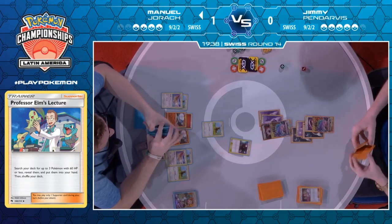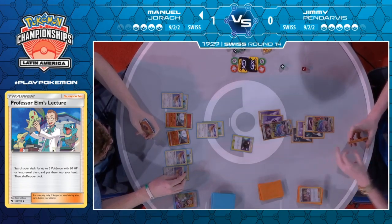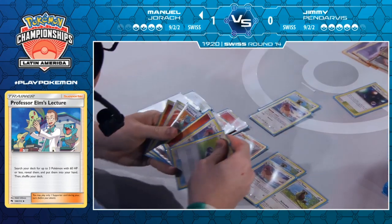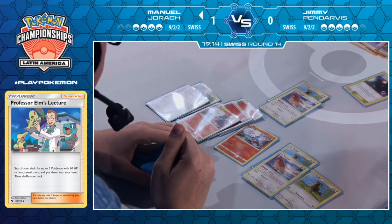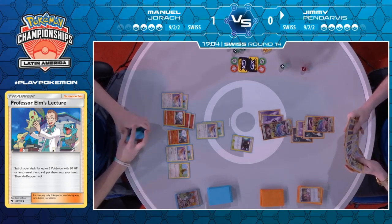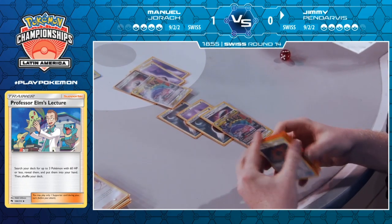He already has the Professor Elm in hand so he can always access the Pidgey. I think sometimes you also play Ditto Prism Star, so he could still have three valid targets in his deck. It was actually a Great Catcher he could have taken. Professor Elm's Lecture finds three Pokémon that are 60 HP or less and places them in Manuel's hand — a great pairing with Pidgeotto who happens to have 60 HP. He remembers he cannot evolve the Pidgey into Pidgeotto yet. He's going to continue to manually attach to his Blacephalon. Jimmy is now facing down three Pidgeotto, a Pidgey, and two Blacephalon — the perfect setup for Manuel.